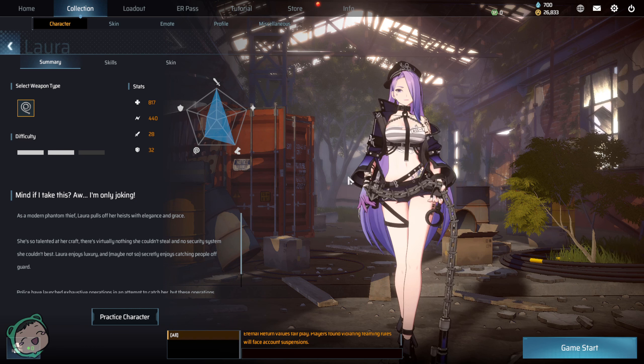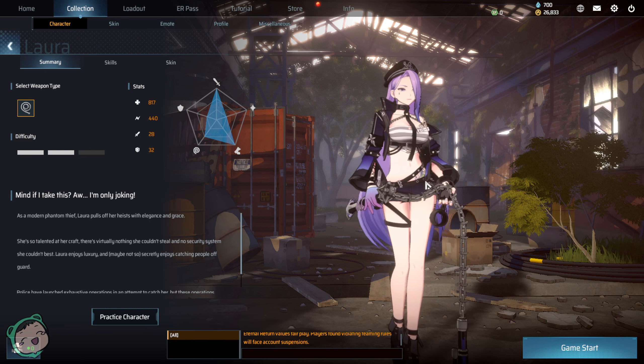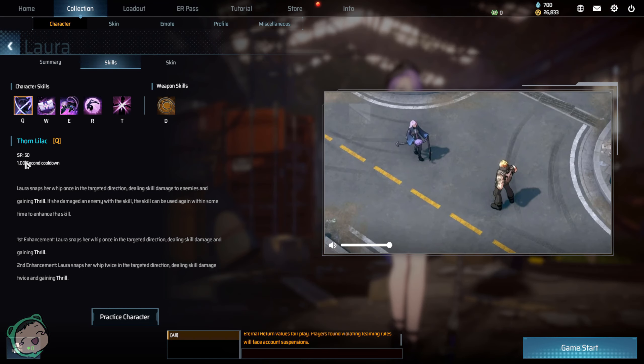Hey, I'm Andy. You're back with The Eternal Return, and this time we're going to play Lara. I played her like once or twice before, but it's been a while, so let's review the skills.